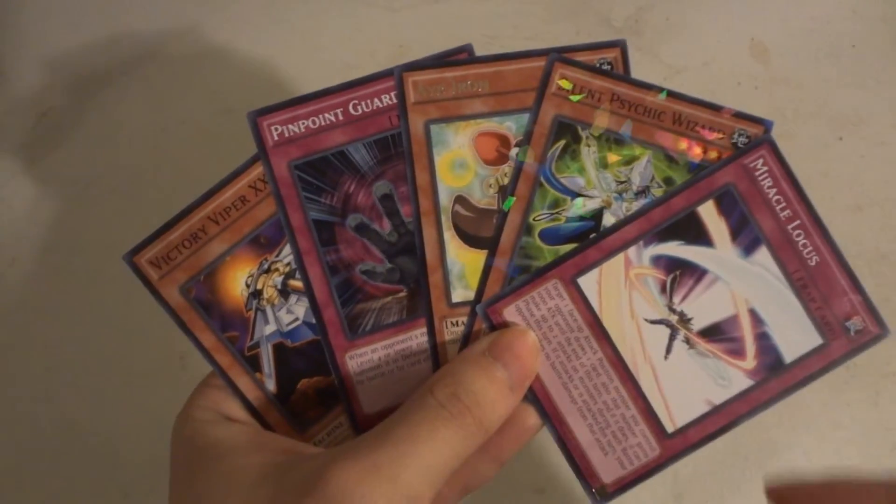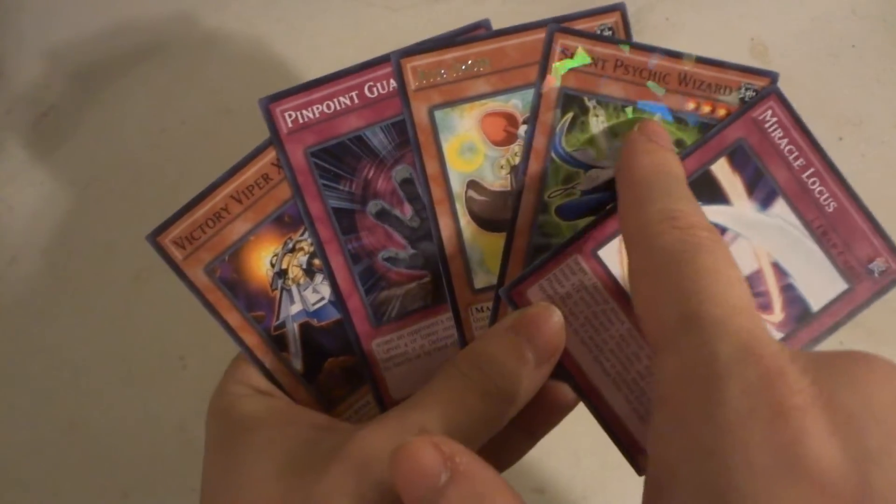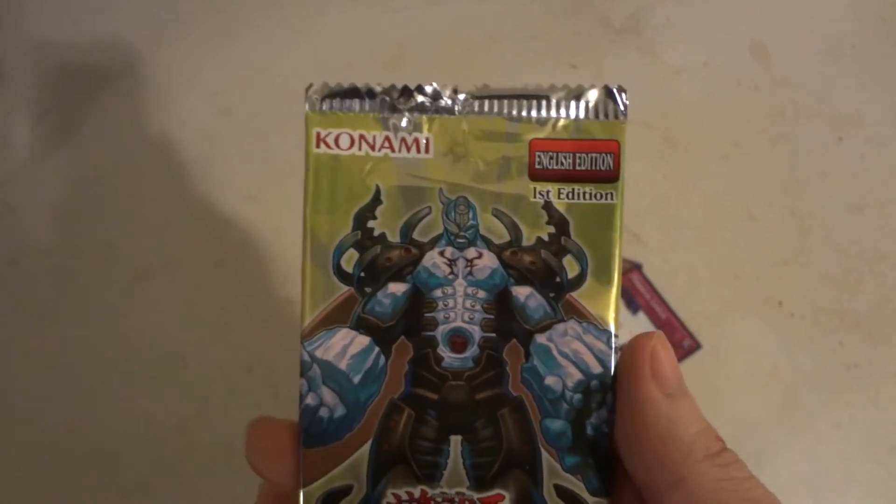If I had to pick one of these cards out here, definitely this one — Psychic Wizard. Awesome little pull there. We decided to get that card. So that has been the opening of Konami's English Edition, First Edition.